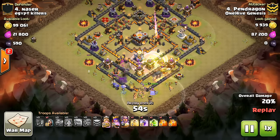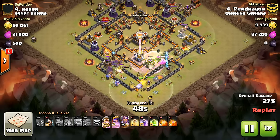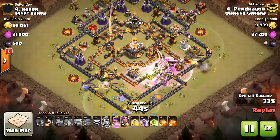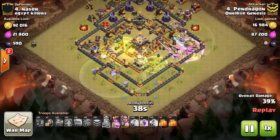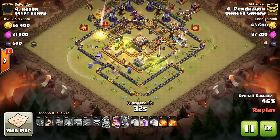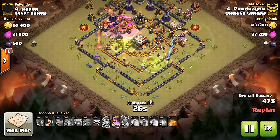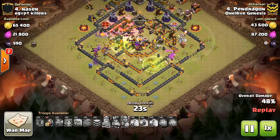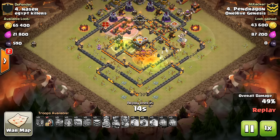That being said, I don't think the baby dragons are what made or broke the attack, because honestly you cannot expect to direct Valks to that jump spell, which is off to the right here, with any level of confidence when there's such a big long compartment. All his Valks go off to the left. This is not a good base for Valks, at least from that entry point, because there's so many different possibilities and directions they could go. Plus the CC troops are so deep in the base that the Valks are sure to get out ahead of the Golem, so the Valks will be the first thing hit by those CC troops. The Valks went off to the side and went down pretty quickly.